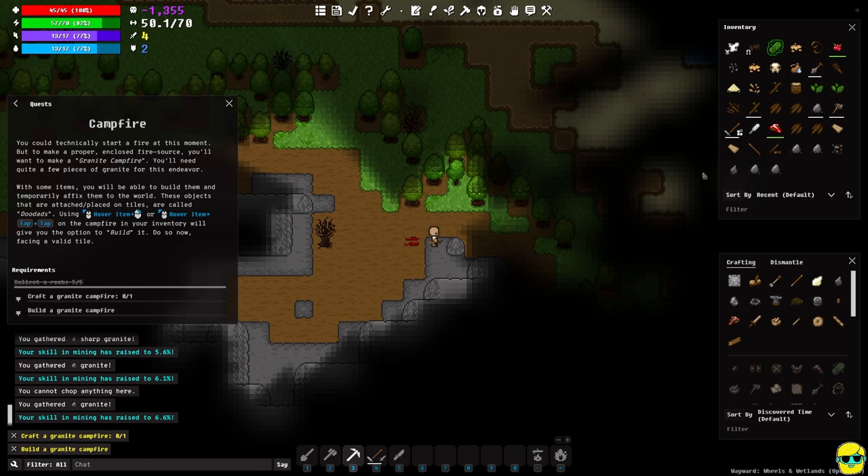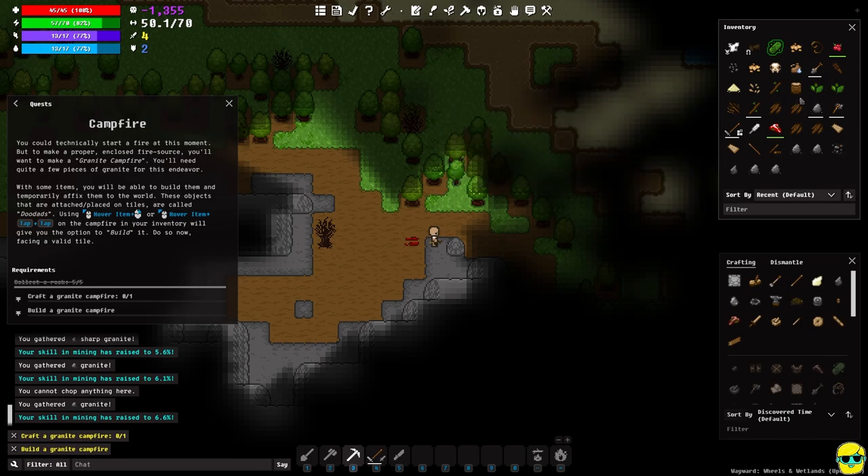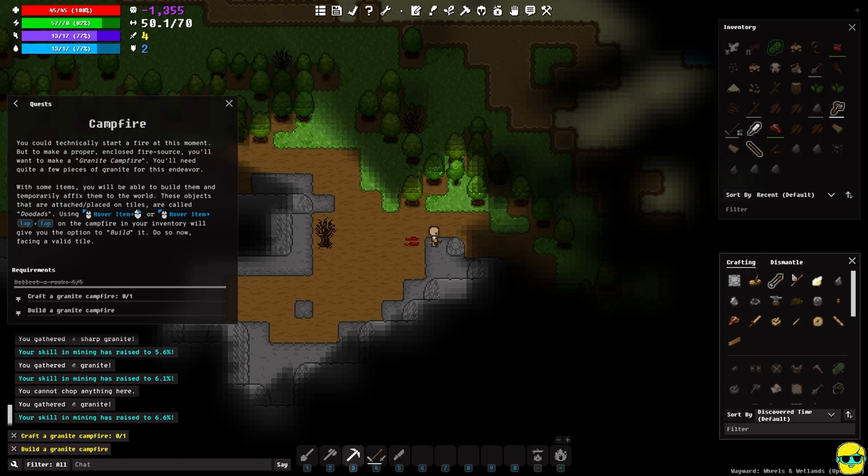When you start crafting granite items and have stones and a log in your inventory, take a look at your encumbrance — your weight fills up really fast. You need to be mindful of not becoming over-encumbered because it's generally terrible. In my experience you can just dump everything on the ground and come get it later — items don't despawn or get taken.